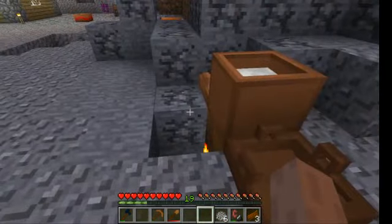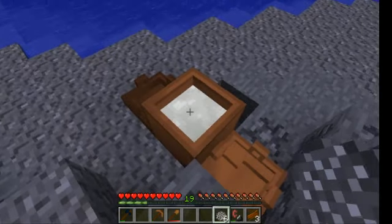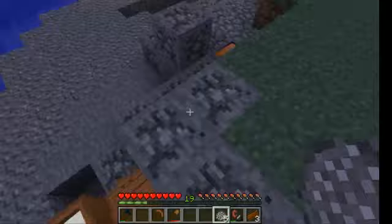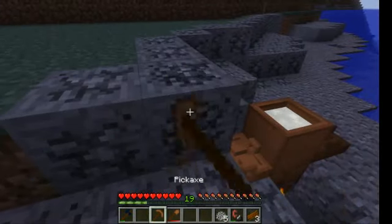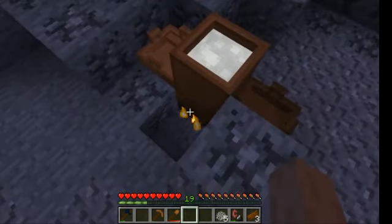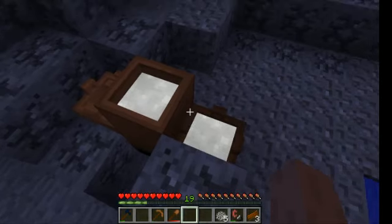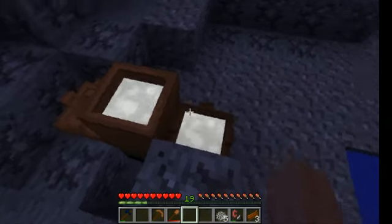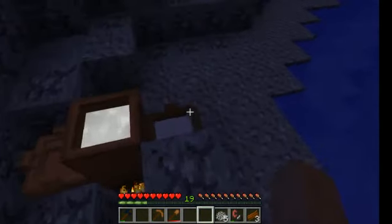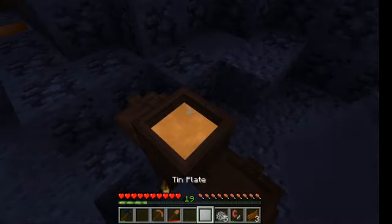Now it's time to pour in the tin metal. There was actually still some bronze in the crucible from the previous time. I should make a block there so I can see if it's burning or not. It stopped. Extract the plate — apparently it was below the smelting temperature of bronze.